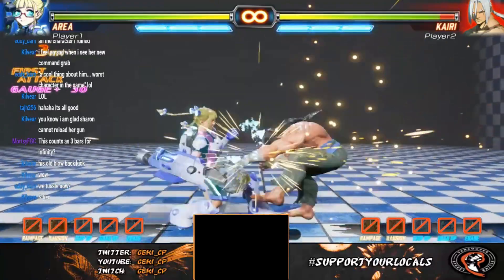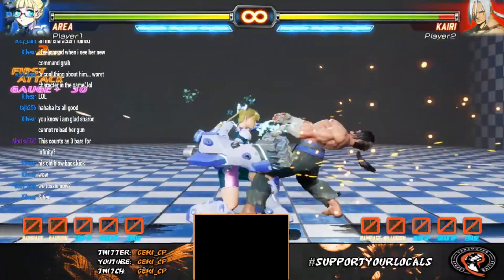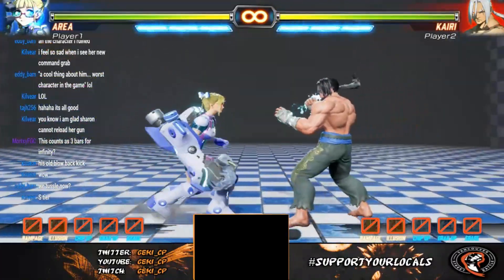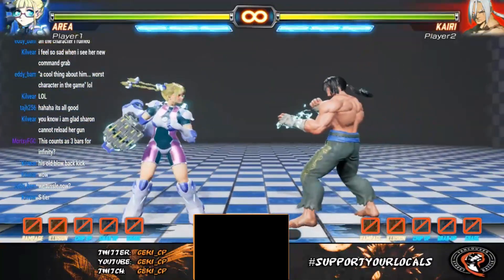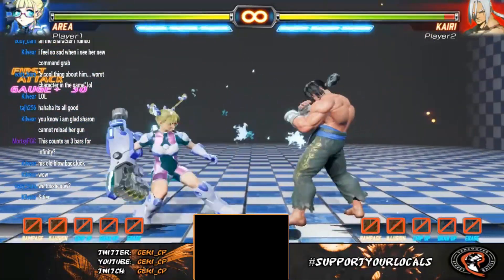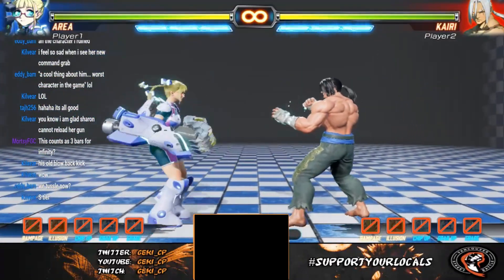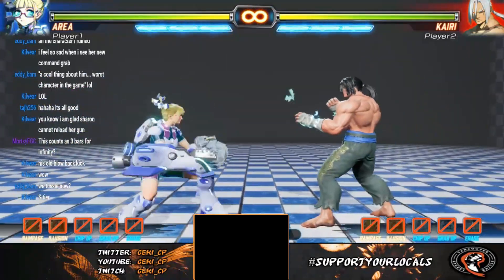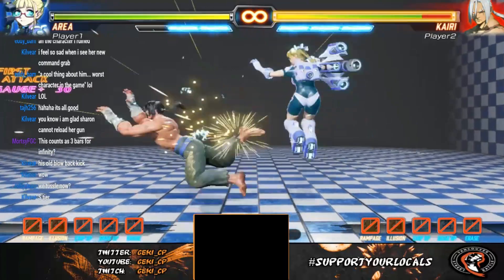She has a punch that gives you different knockdown situations based on the punch strength. The medium punch version gets you the most consistency when canceling from normals, because sometimes the others will whiff. She also has a command grab — a little hop that switches sides, very cool, very useful, does damage, and you can cancel into super as well.